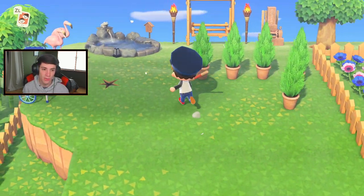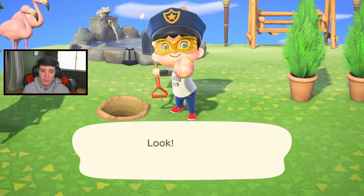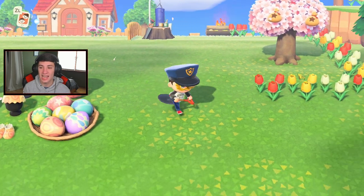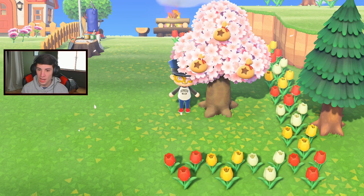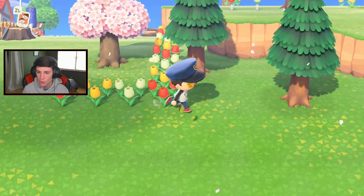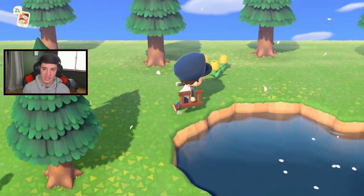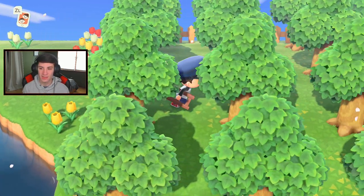We got our daily deeds to do - we're gonna hit a couple rocks, find our money rock, and see if we got any new fossils. I also want to get one insect, one bug, and one fish that I can catch at this time. I need the jewel beetle on a stump, and the fish is a category one in the pond - the killie fish. I can catch him right now, he's an all-day fish. There's also a char I caught before but I forgot to donate it to the museum and I let it go.